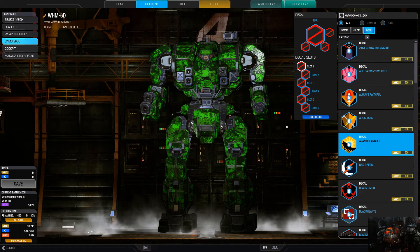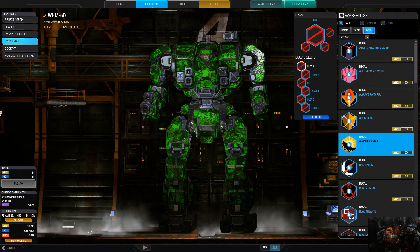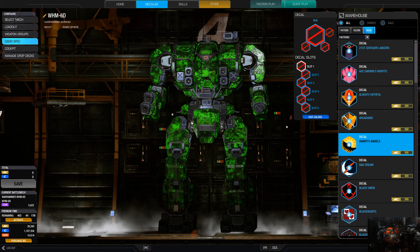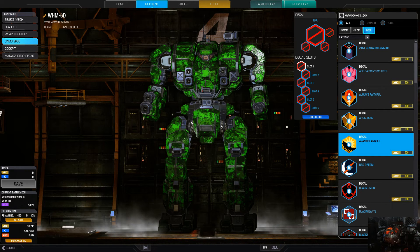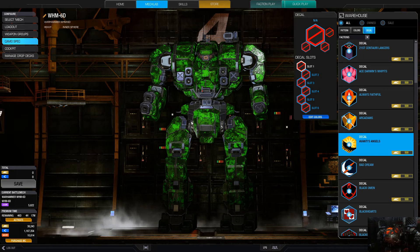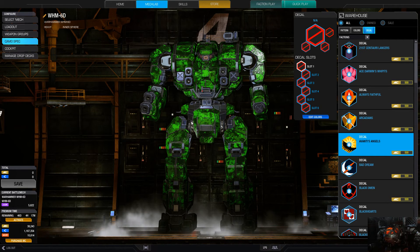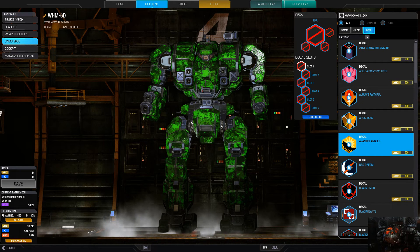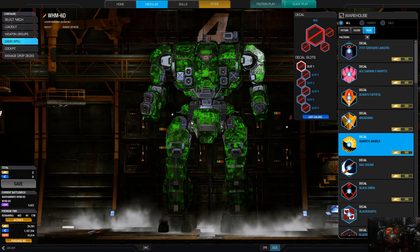On Emerald Taiga they fixed some LOD issues. On Forest Colony they fixed rocks that were clipping improperly, and also fixed a scouting beacon clipping into the ground. On Frozen City they fixed a couple of issues where walking mechs could get on top of the ice wall. On Grim Portico and Grim Plexus they fixed areas where mechs could get stuck, and on Grim Portico specifically mechs could sink in ice or clip through large crystals. On Tourmaline they fixed an issue where mechs could get stuck as if in mud.